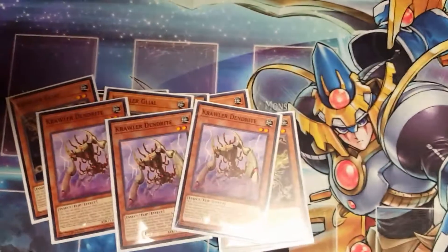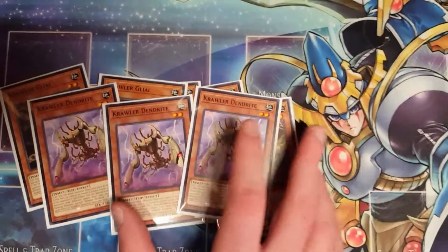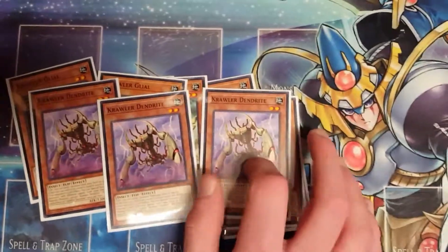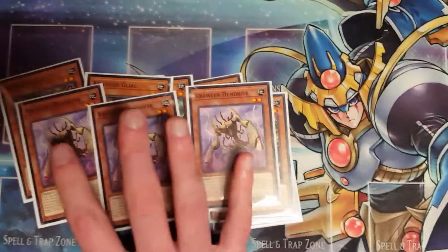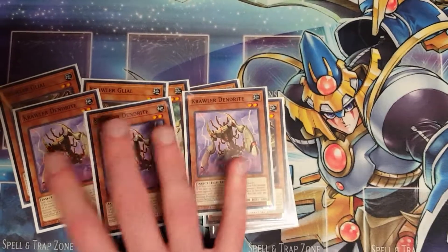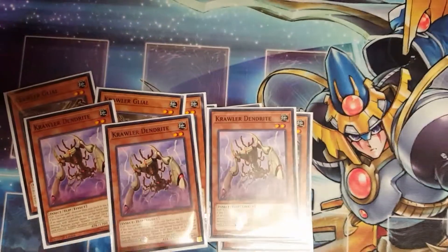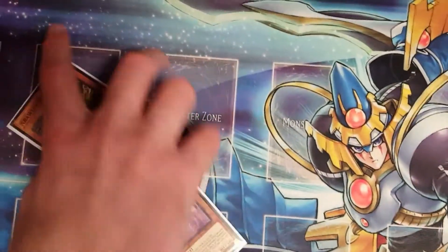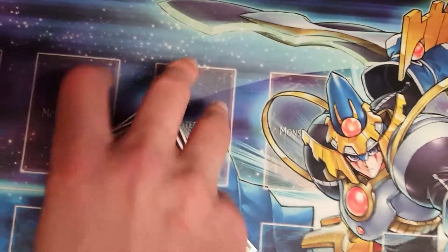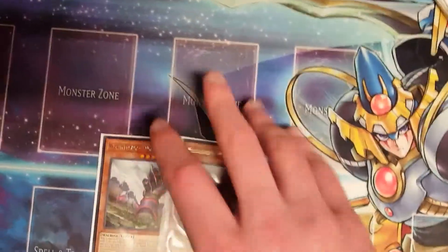We're also playing three Dendrite — this guy is your Lavaval Chain. When he's flip summoned you get to send any monster specifically from your deck to the graveyard. All the Crawler monsters have the effect that when they're destroyed by an opponent's card effect, you get to special summon two Crawler monsters from your deck with different names than the one that was destroyed, in face-down defense position.